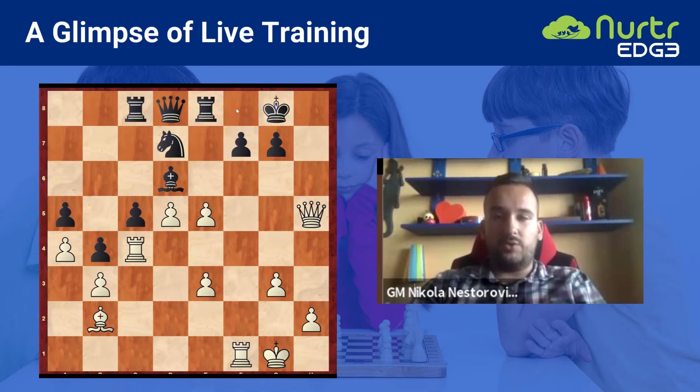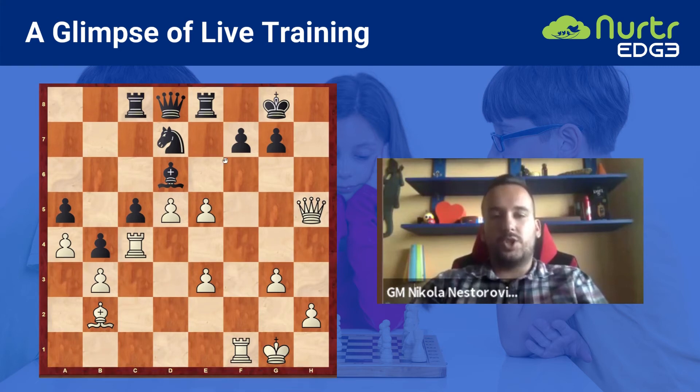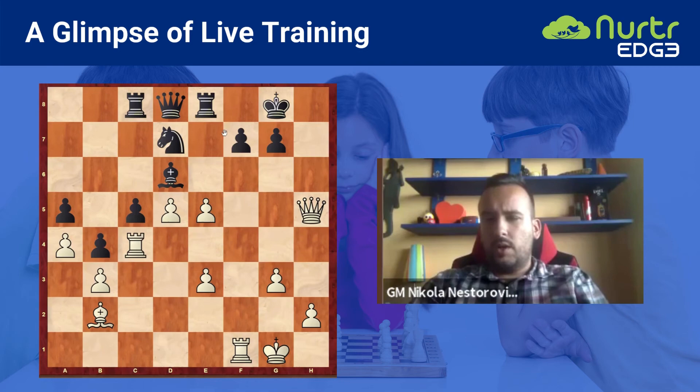I'll show it one more time. This is very similar — remember this example. The f7 pawn is under attack from the queen on h5 and the rook on f1. Let's try to see — this is another attacking idea.